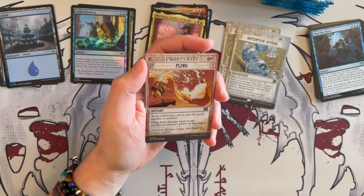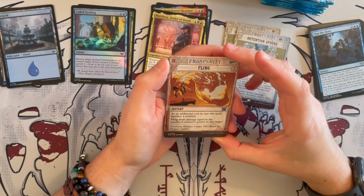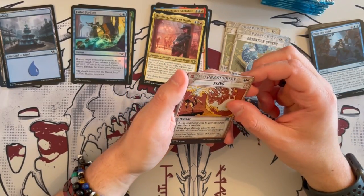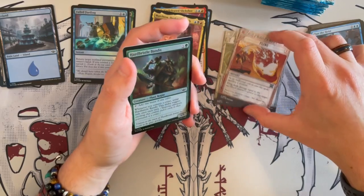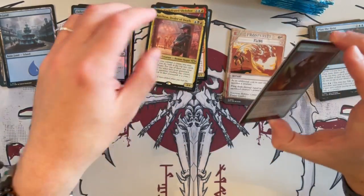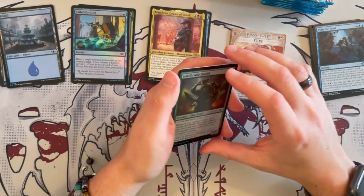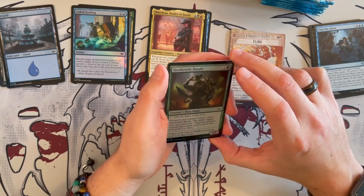I'm very akin to what I tend to like — more so than Murders at Karlov Manor unfortunately. Fling is a classic — as an additional cost to cast the spell, you sacrifice a creature, and it deals damage equal to the sacrificed creature's power to any target. That's really, really good. It can easily break a game or win you the game, and you can play this also in certain constructed decks.